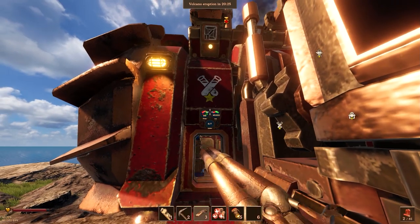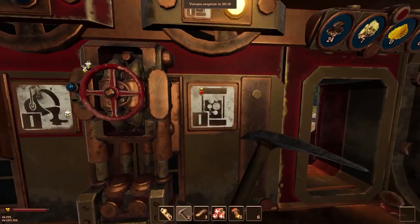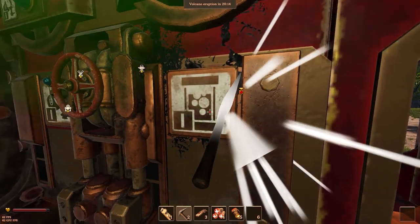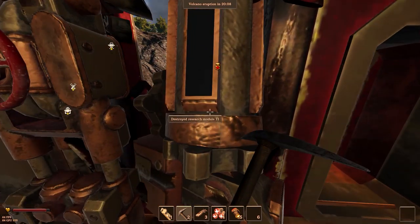Okay, so I made it to the research ship, and here's actually the little research module. What I like to do is just take out my pick, because I want to be safe — I don't want to completely destroy everything. And there we go, there's the destroyed research module.